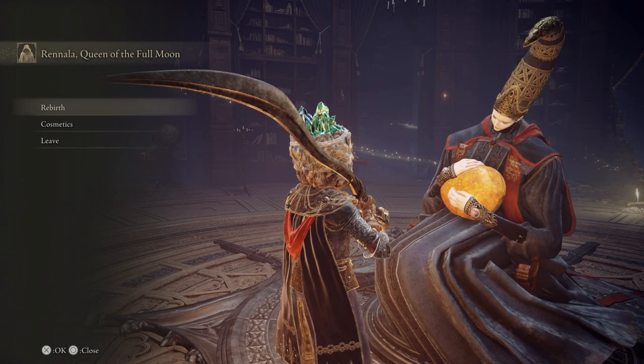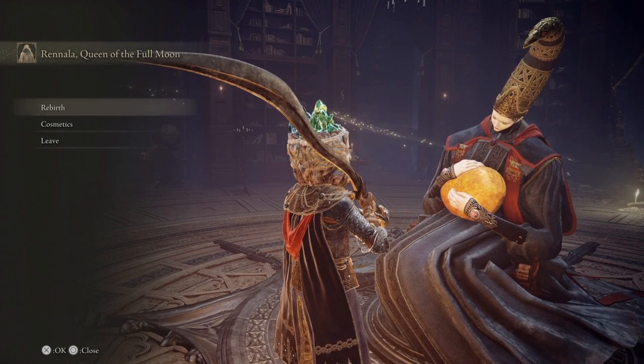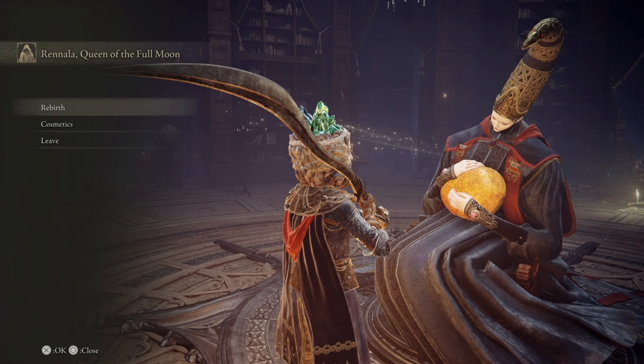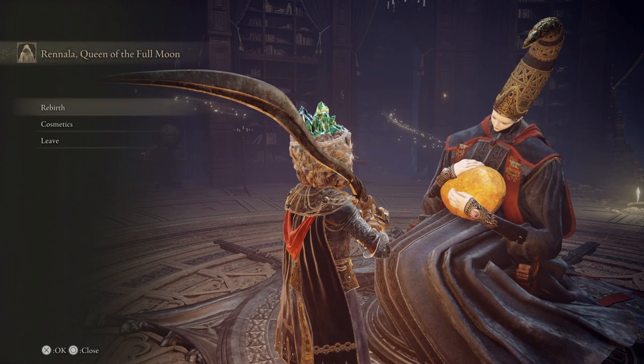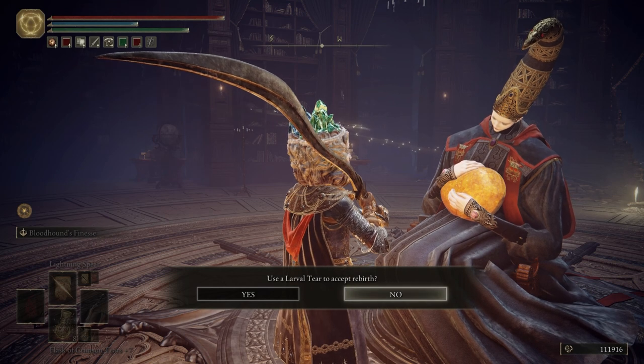Right here we have two options: Rebirth and Cosmetics. Let's talk about Rebirth first. Rebirth is going to allow you to restat your character. So if you're not happy with the build that you're playing with, you can go ahead and restat to whatever build you would like. All you have to do is go to Rebirth and spend a Larval Tear.